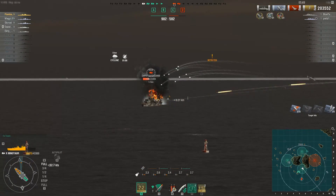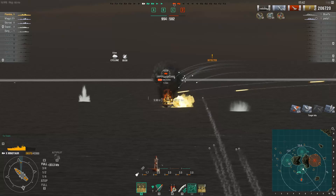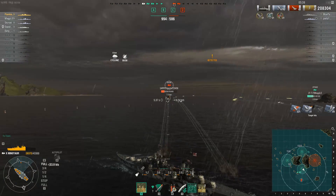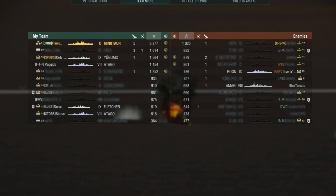Can he get 210,000 damage before his team reaches a thousand points? Can they kill that last ship before the score ticks over? Come on — and there it is. Game over. Five kills, 210,000 damage, more than double the base experience of the next best player in the match — in a light cruiser, down the central channel on Two Brothers, alone. Not just getting away with it, but making the other team regret their life decisions in the process. Ladies and gentlemen, boys and girls — Flambass.